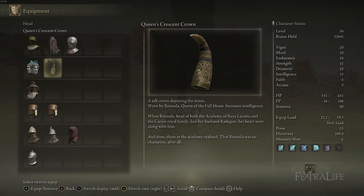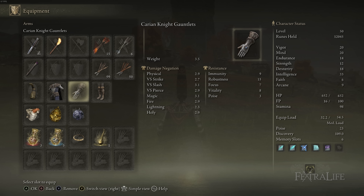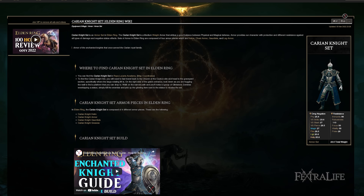In terms of armor, I really like the Queen's Crescent Crown — it increases your Intelligence by three and is pretty lightweight. It doesn't have the downsides of some of the other crowns that reduce your health or stamina a lot to increase Intelligence. I really don't like those because you're already going to be low on HP as a mage, and reducing it further puts you into one-shot territory. For the rest of the armor, I like to wear the heaviest I can while still in medium roll to get as much protection as possible.